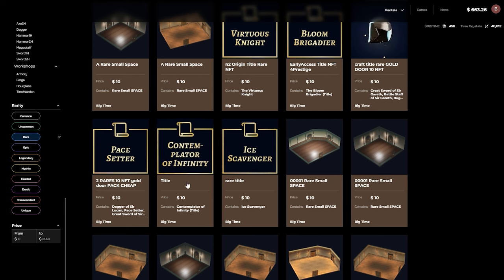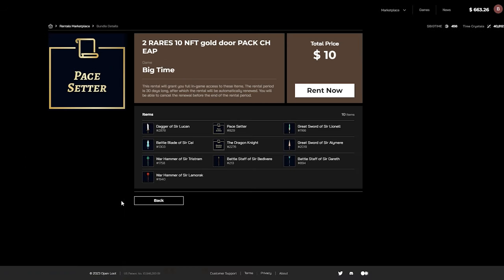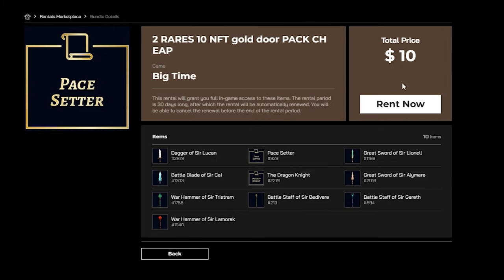Determining the rarity you are looking for is very important, as the difference in how they perform in-game and their price can jump quite quickly between two different rarities. One more unique feature of the Big Time rental marketplace is collection rentals. For example, this collection rental listing features 10 items, with two rares included, and allows you to keep these items for 30 days for a price of $10, which is a lot cheaper than buying each one of them individually.